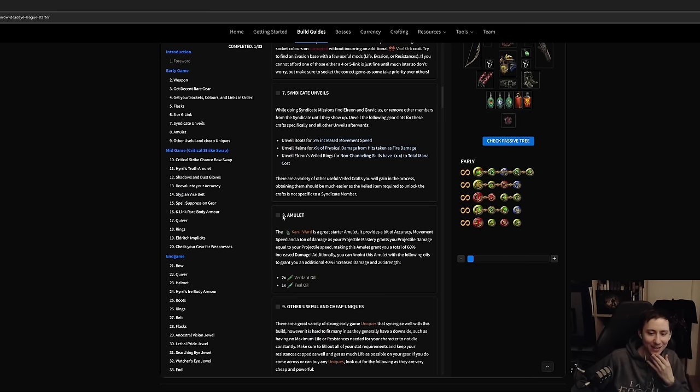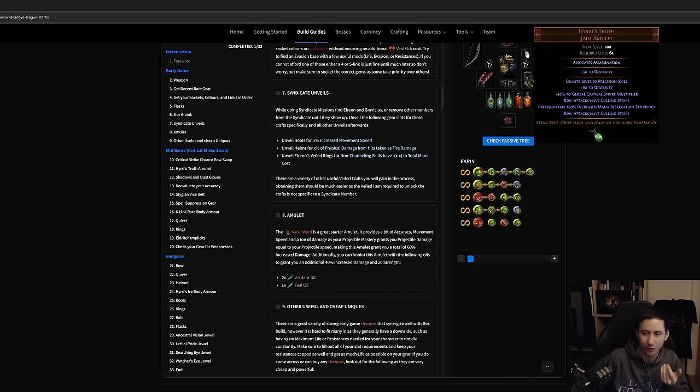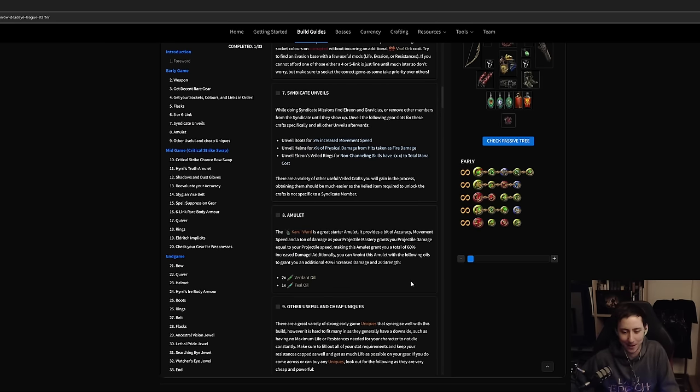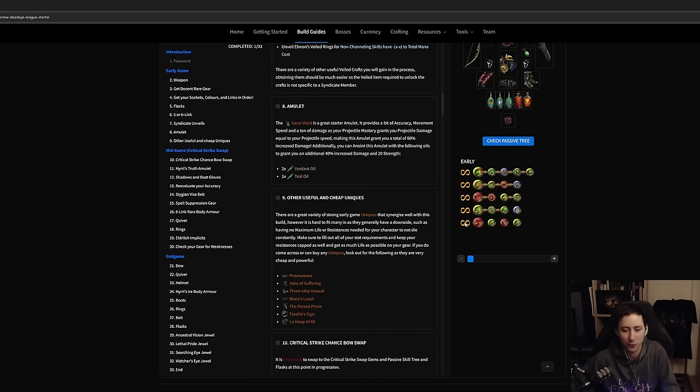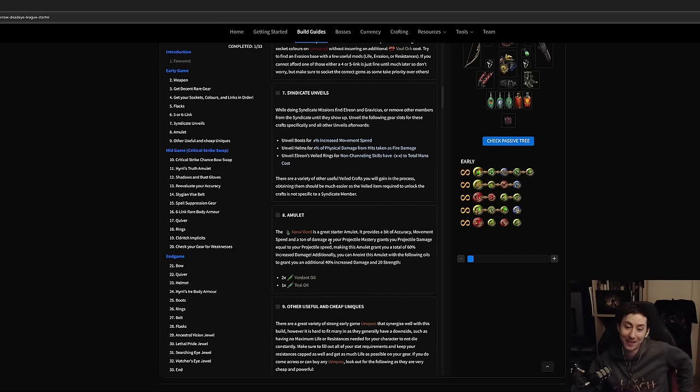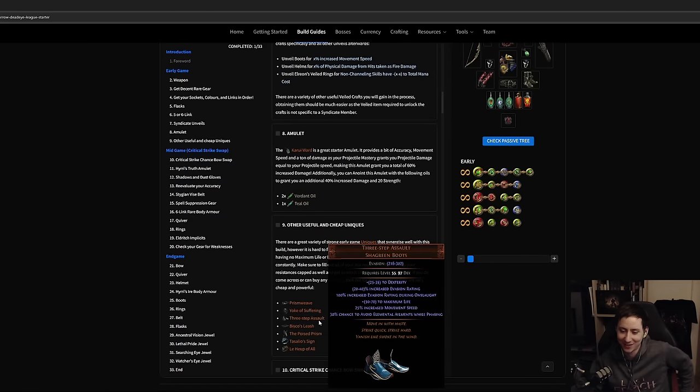For your amulet, use Karui Ward early, then swap to Hyrri's Truth once you go critical strike. Karui Ward is pretty insane in early game because it gives projectile speed — which as we said also gives projectile damage — plus some actual projectile damage, accuracy, strength to help equip gems, and movement speed. The only downside is it doesn't give you life, so it's pretty weak defensively but very powerful offensively early on.